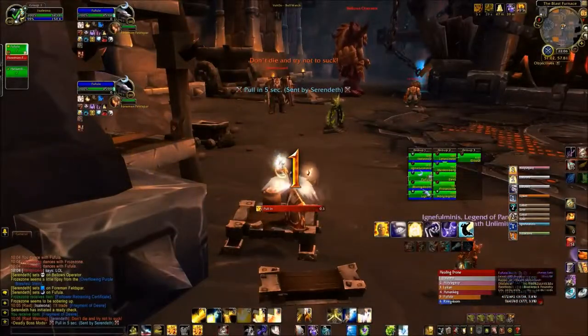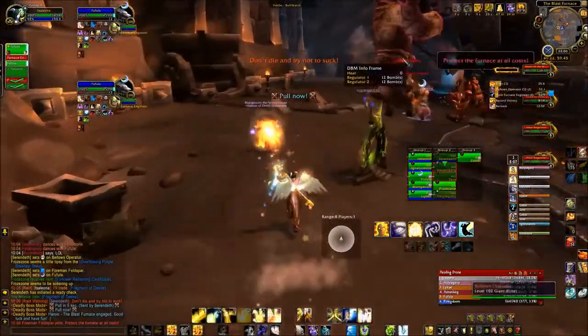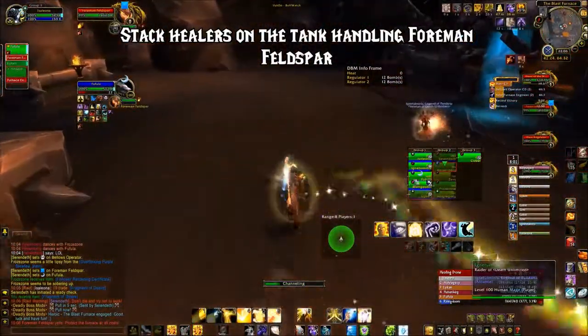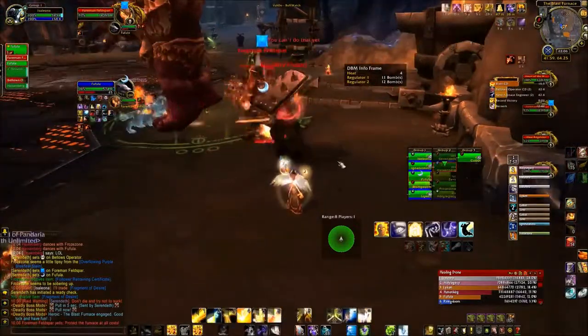Hello, everyone, and welcome back to Healer Quick Tips. I am, as always, Inquisitor Aura, and this is the Blast Furnace. The tank handling Foreman Feldspar will need extra healing, so stack healers on that tank side at the start of the encounter.